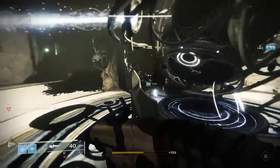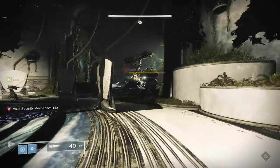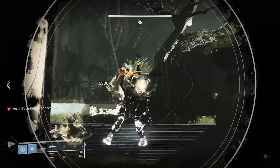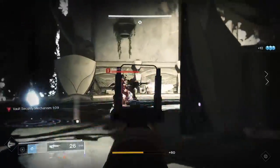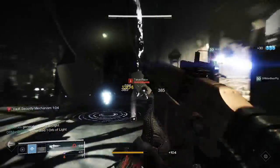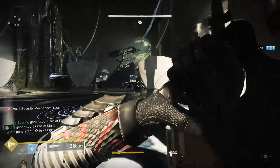The Vault is split into 4 rooms: the middle, where most of the combat will be, and then 3 side rooms. My team's callouts for these rooms were Forest, Tree or Garden, Temple, and Spire. You can use whatever callouts you want — left, middle, right works just fine — but I'll be using Forest, Temple, and Spire for this video.